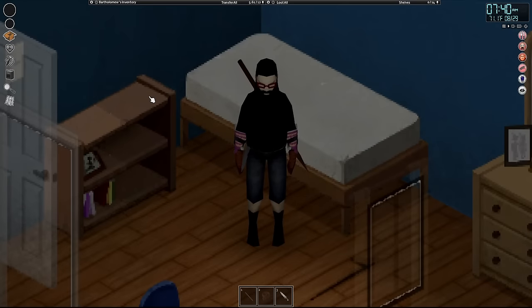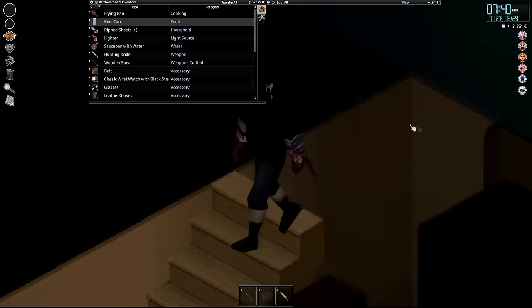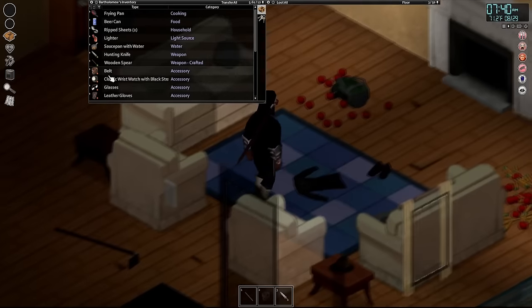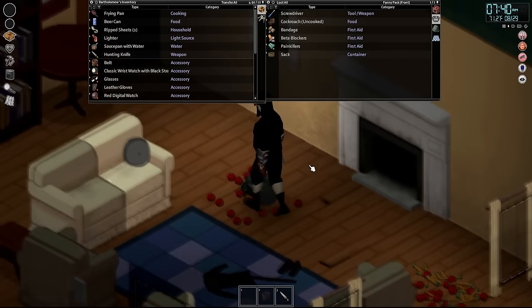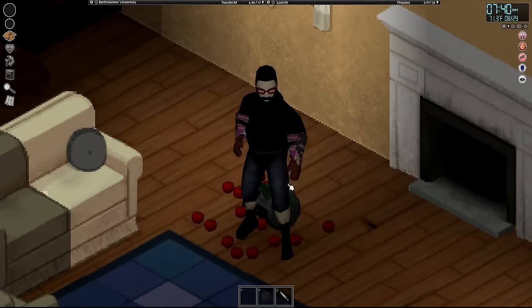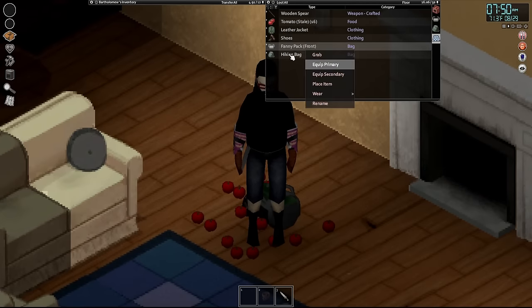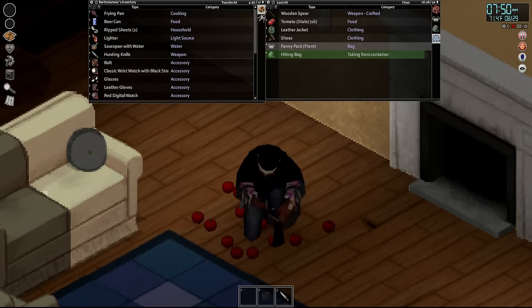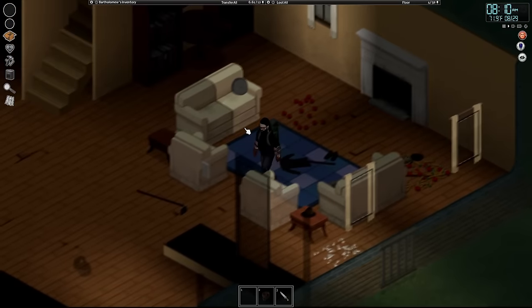There we are. Welcome on in, everyone. It's time for us to head on out. Let's go downstairs, equip our bag, and also drop off these wooden spears. Right now these are crutches to me, especially fighting sprinter zombies. It's about time Bart goes back to using real weaponry. Let's grab my hiking bag, my fanny pack, and a couple of tomatoes to boot.